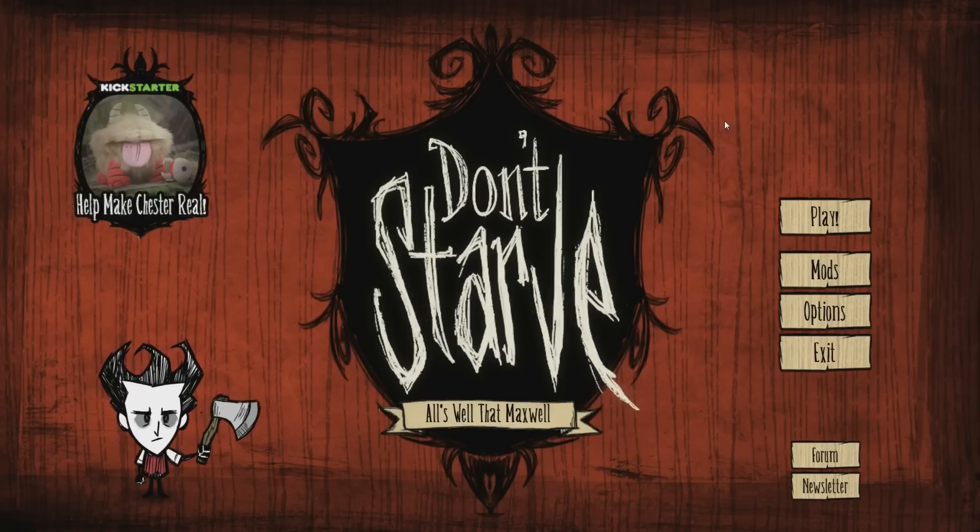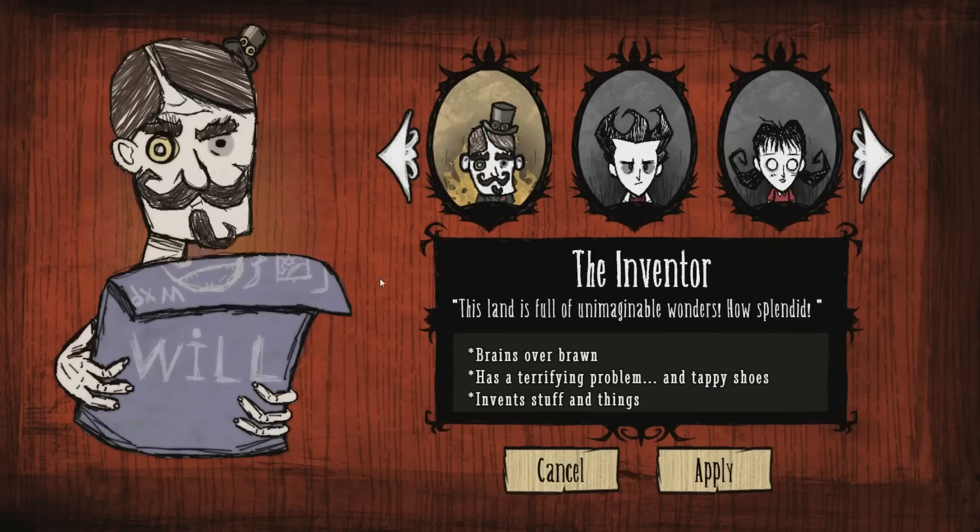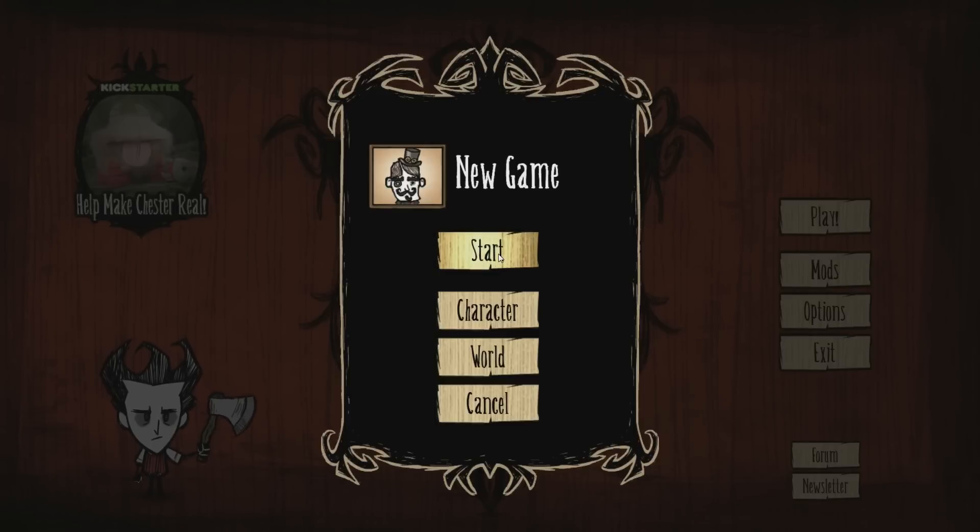This is a really cool, very complicated looking character mod and I'm excited to give it a go. We are going to play as William J. Danninger — he's the inventor. So he's an inventor like Wilson, but he was more interested in the robotics side of science. He has very high sanity, pretty low strength, average hunger, a terrifying problem, and also tappy shoes. He invents stuff and things — brilliant. Let's go ahead and start this up with old Will.